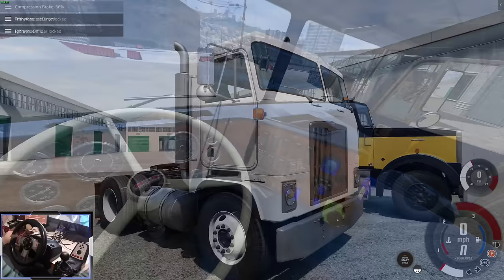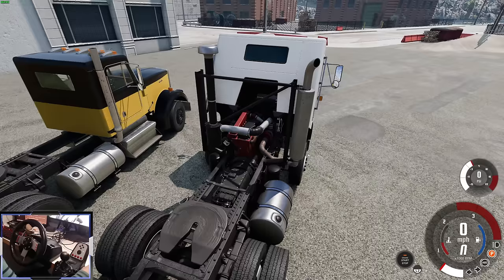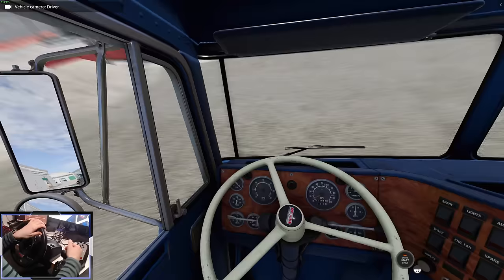This has a 14.9 litre straight six diesel engine. To look under the hood, you click these grab handles and then the whole cab tips over. It's a brand new engine to BeamNG — 14.9 litre. It's the only engine available on this truck but you can customise it a lot. We're still tipped over and you can actually drive the truck like this, it's totally possible.